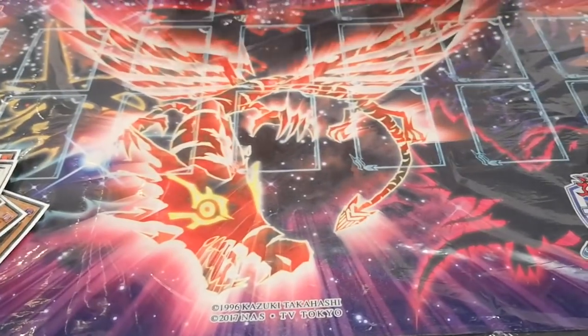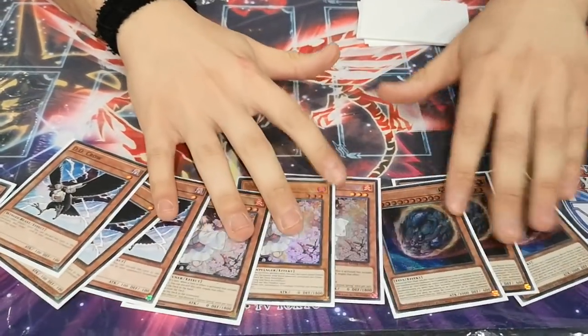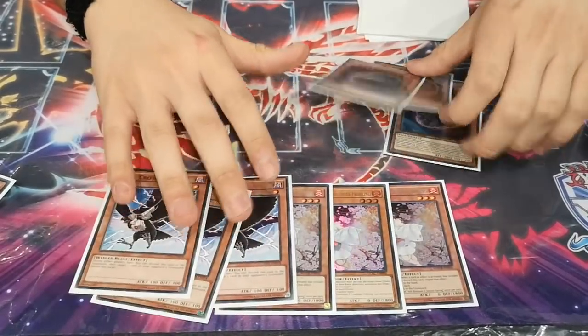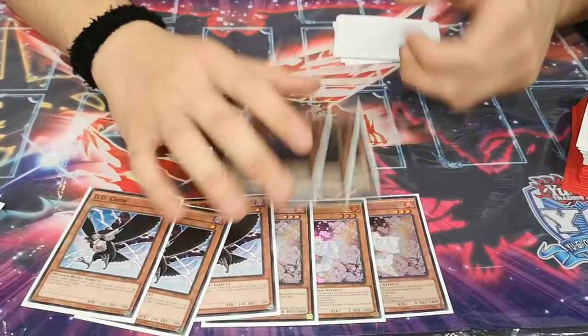And because it's a grind deck, I played Triple Nibiru, Triple Ash, and Triple D.D. Crow. So I decided to play D.D. Crow because I expect a lot of Salamangreat and Moonlight. It can also be pretty great in the Orcust mirror, if I open it as a hand trap, because then they can't make Pollution on time.